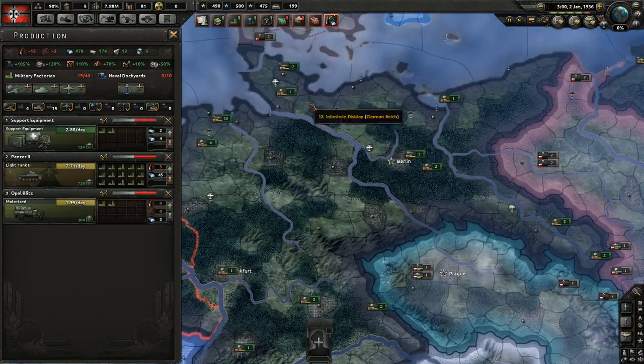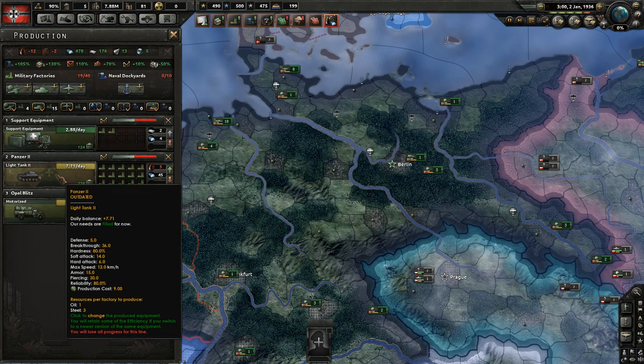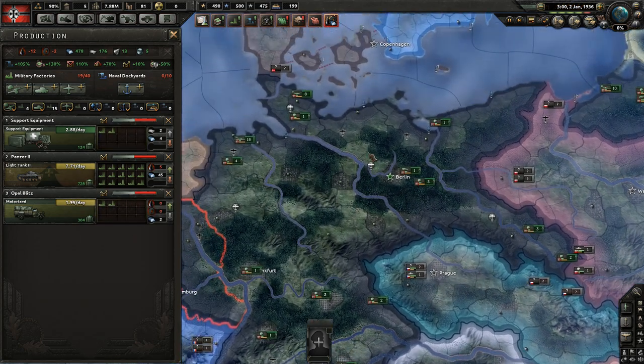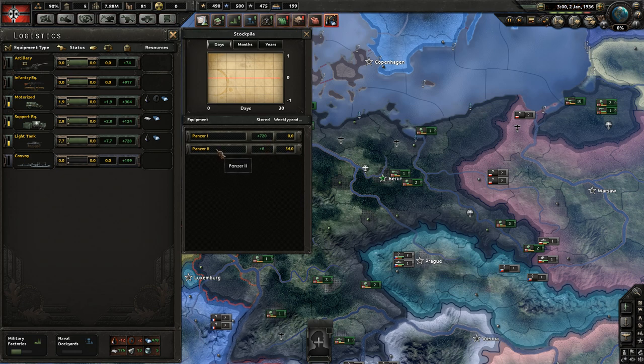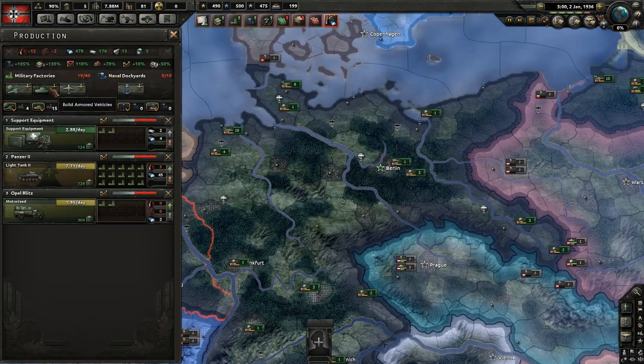Equipment Conversion allows you to convert your tank or plane variants to either upgraded models or variations. The best way to demonstrate that is just to show you what I mean. In this case, we have eight Panzer IIs and 720 Panzer Is.